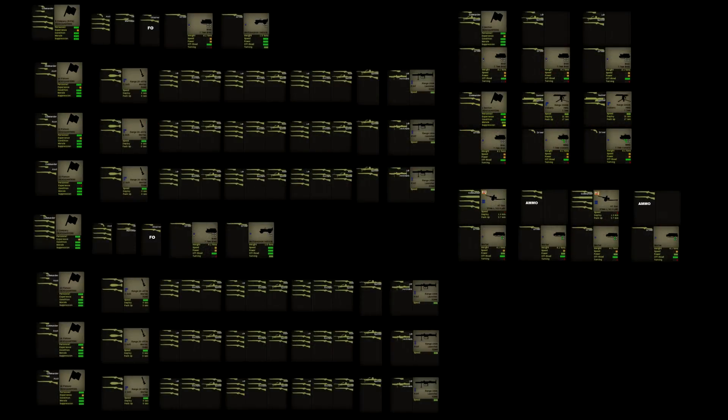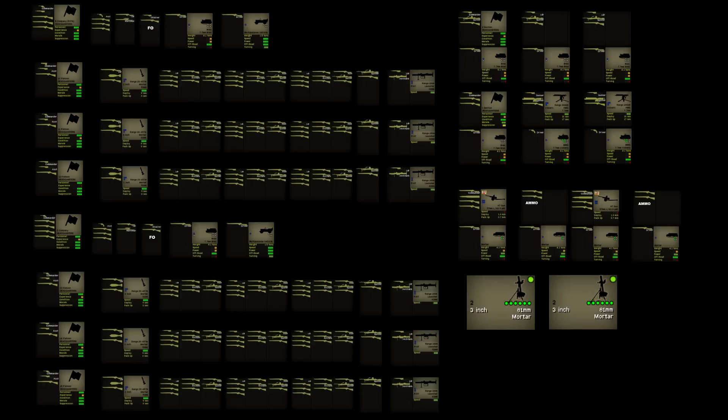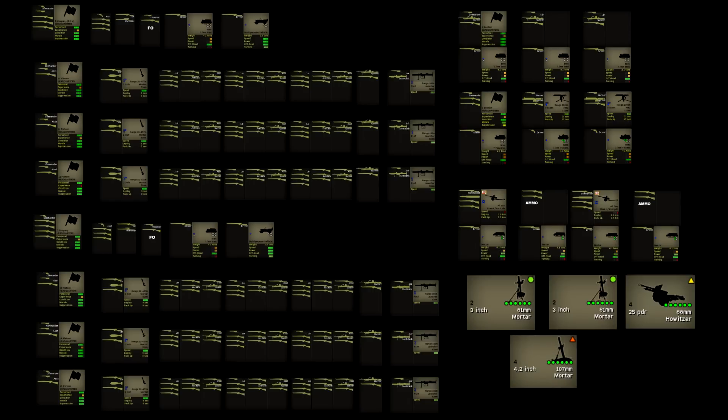I also have a lot of fire support to back the infantry up. After five minutes the battalion mortars will be available — two sections of two 3-inch mortars, plus a four-gun troop of 25-pounders. After 15 minutes a four-tube battery of 4.2-inch heavy mortars will come online, and an entire battery of Priest self-propelled guns.